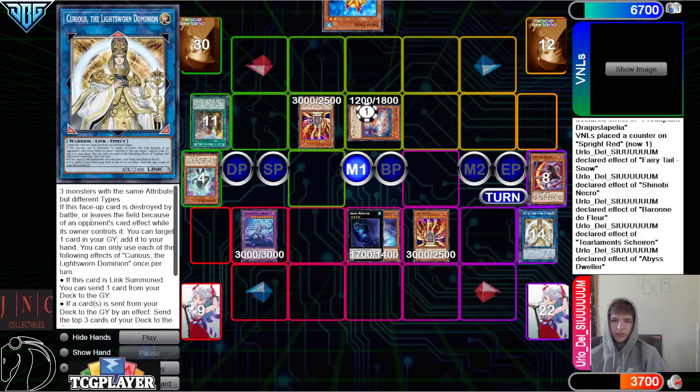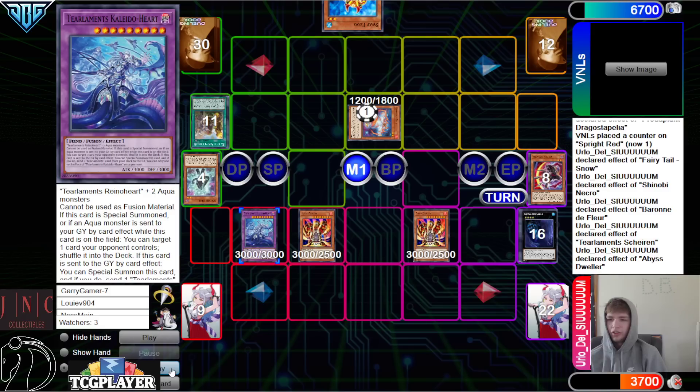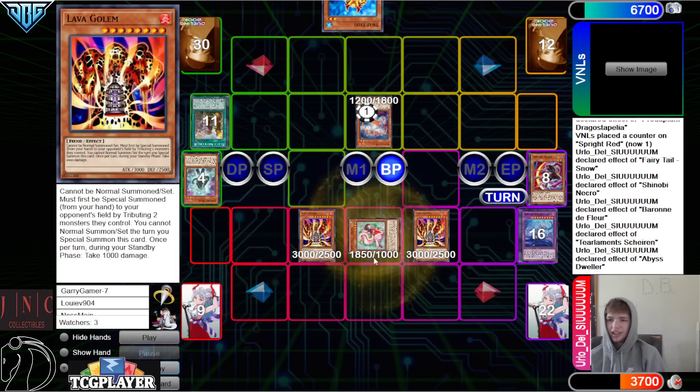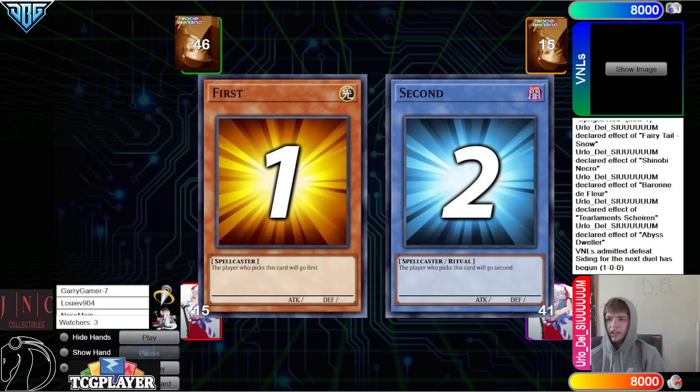Like 99% sure it doesn't get the effect — Muse will go over it if it's destroyed in battle, or at least on field, because it's an opponent's card effect. Yep. Lava Golem over Dweller and Kaleido, switch to attack, battle phase, attack. Then they're going to activate Snow, and they admit defeat.